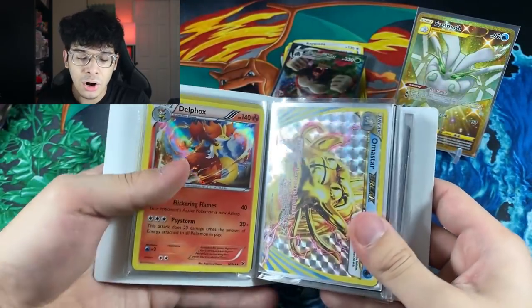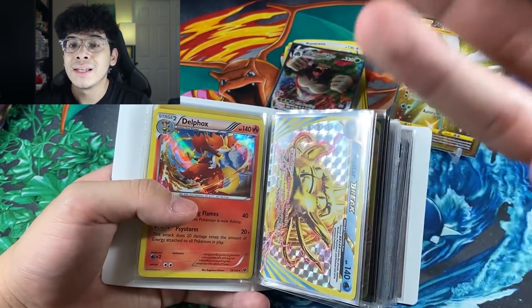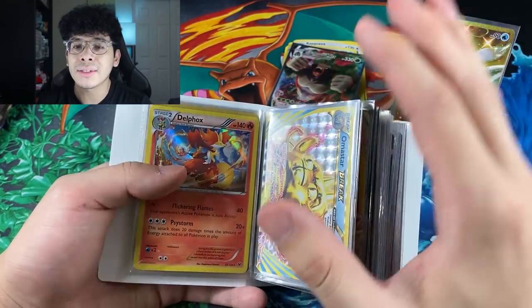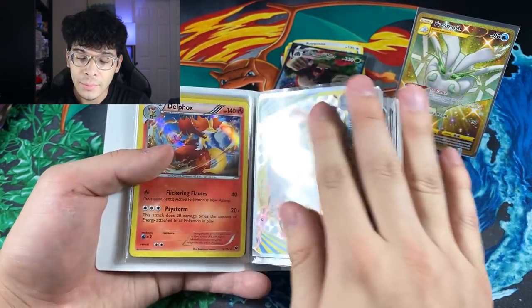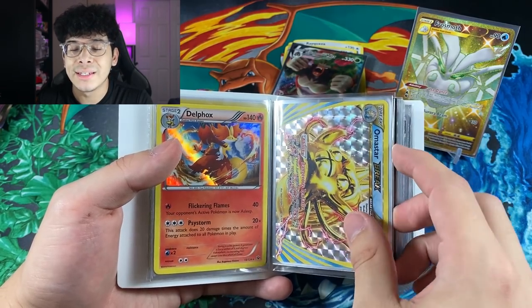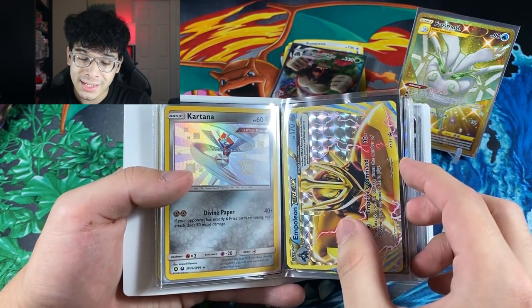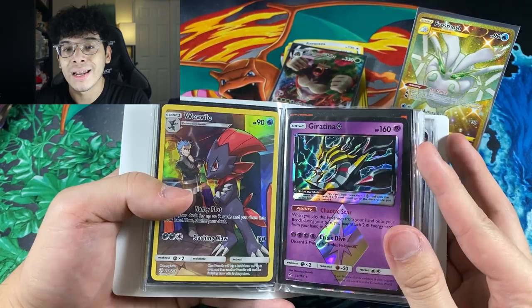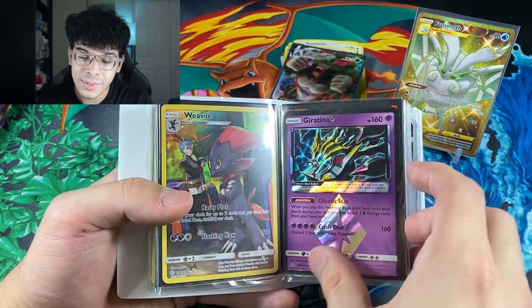We got Lord Helix to start off the ultra rares — all praise Lord Helix! From here on out it's going to be breaks, shiny holos, prisms, secret rares, full arts, EXs, GXs, rainbow rares — there is just a lot. Vintage holos, full art regular non-EX cards — there is a ton of heat. We got some hidden fates shiny holos, some older promo cards that are very hard to come by, like this Impoleon Break — you can't find that box anywhere anymore. We got some secret rare trainer cards and some prisms.